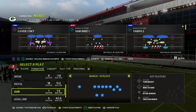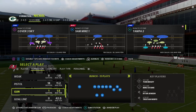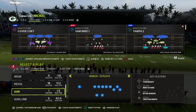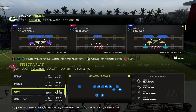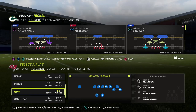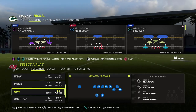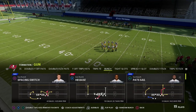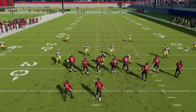This nickel 335 odd defense has been the defense I've been running for the majority of the year. The pressure concepts within this defense are very effective. If you want to learn my entire nickel 335 odd defense, you can join our Patreon membership. By becoming a member you'll get access to all of my Madden 22 offensive and defensive guides — it's only $10 to sign up, and you get access to everything.